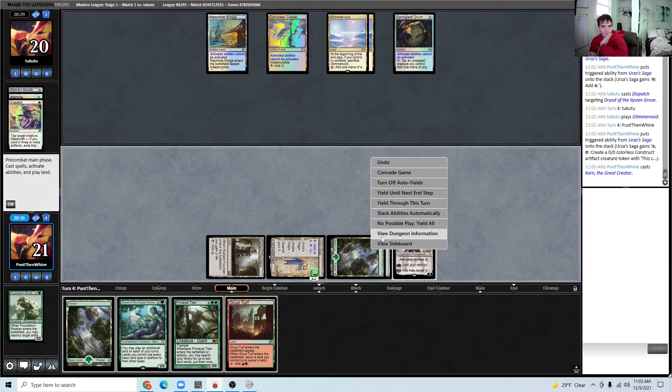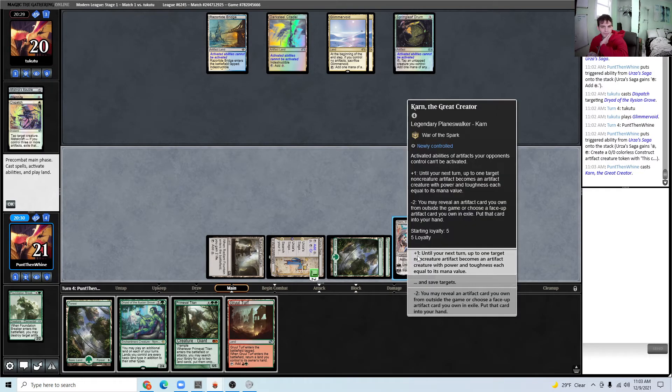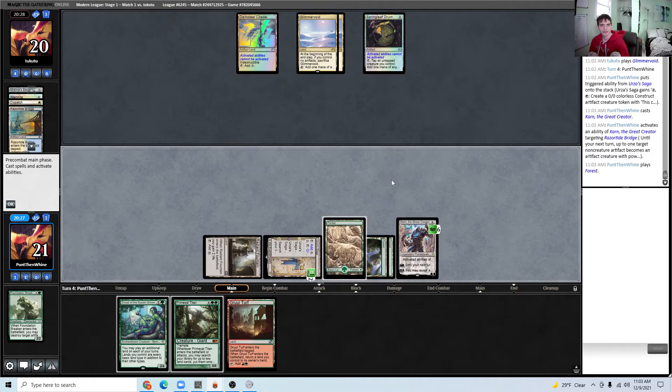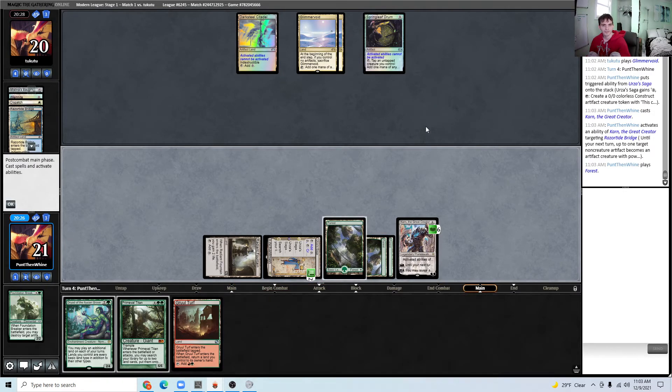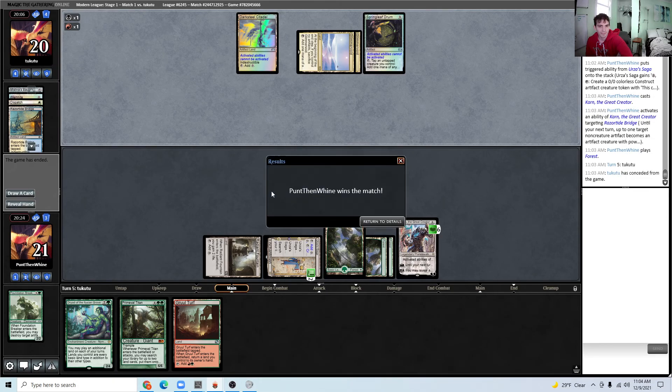Karn resolves — that's surprising. I'll just plus on a land; it plays around Galvanic Blast a little bit better, which I think is really their only way back into this game. Karn is good against Artifact decks, and the opponent's hand also didn't really do anything. See everyone for round two.